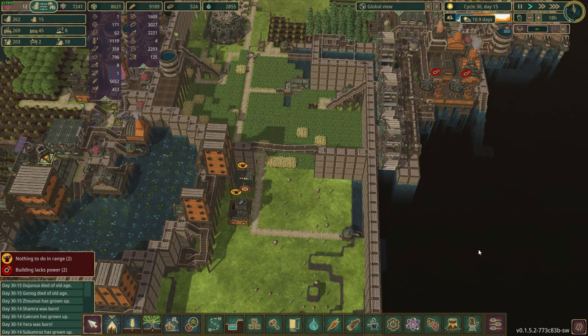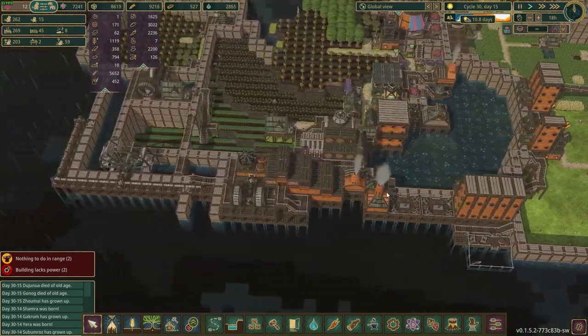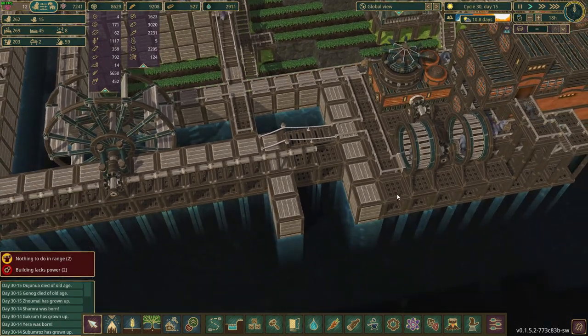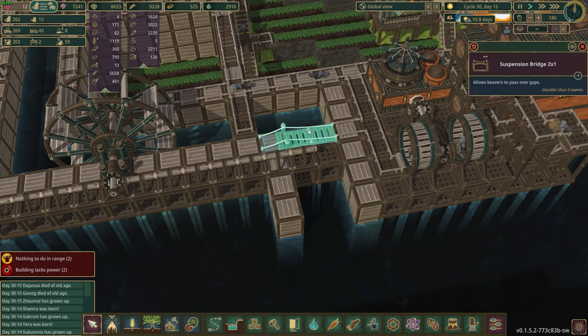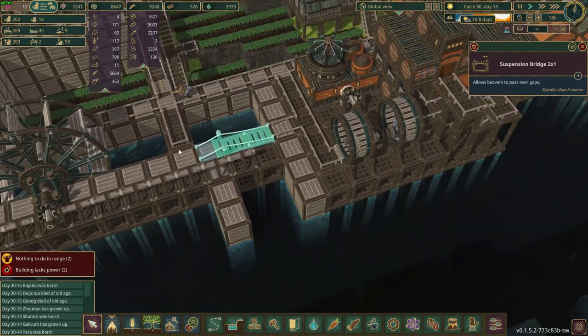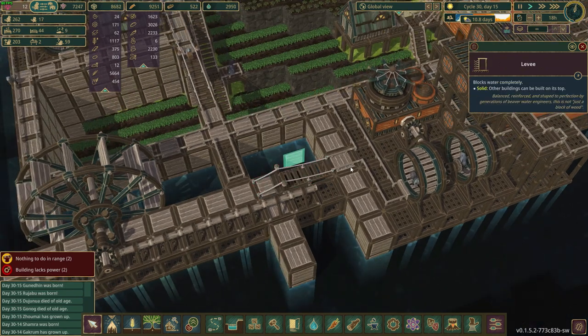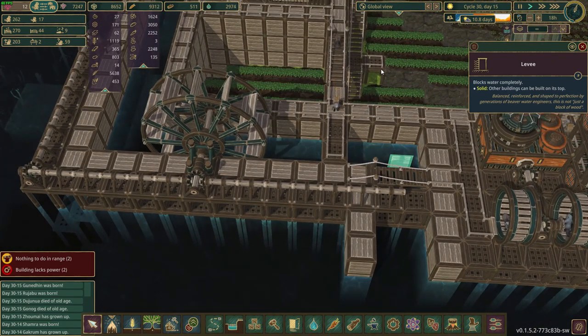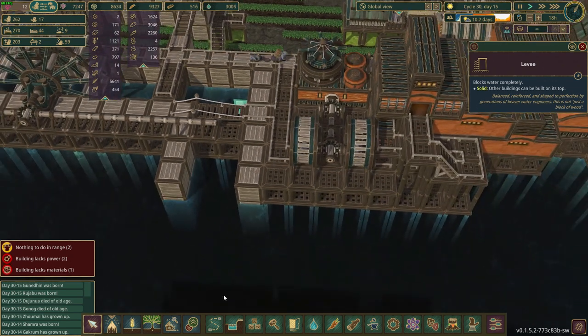Welcome back survivors, Disturb Z here and we are back in Timberborn. Y'all had made the mention about this bridge over here about flipping it around. I had this weird notion that I needed to do things the other way for stuff to work right, but now that I'm looking at it I'm like why did I put it that way. I have no clue whatsoever what reasoning I had for that.